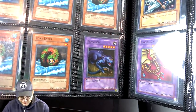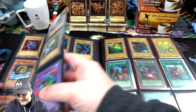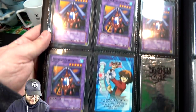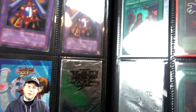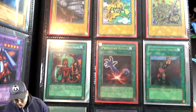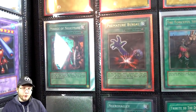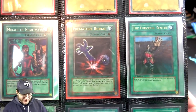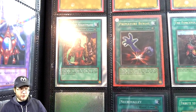I remember when that went up in price — Pantheism of the Monarchs, or however you say its name — because of Instant Fusion. Well, these are commons and stuff, but McDonald's promos — that's cool. I wish they would do that again. Premature Burial First Edition — that's pretty cool, especially with GOAT format. I think you can use that in GOAT format. Same with that Forceful Sentry — that's pretty cool to see. And even Maraja Nightmare — I don't know if you can use that in GOAT format though, I have to check. Tribute to the Doomed even, and Necro Valley — those are First Edition, guys.